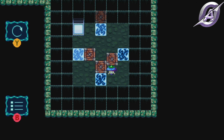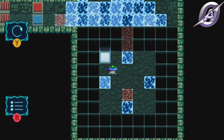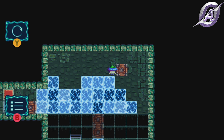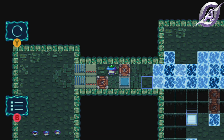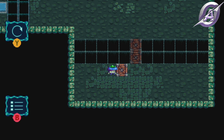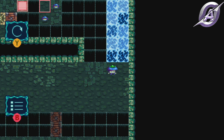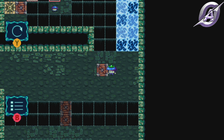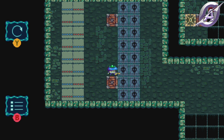Push the two boxes straight up to make a bridge. One in the portal and one to cross the bridge. Make a bridge and push the box on the blue button. Go on the ice path, grab the box and push it on the red button. Get the key, return to the ice path and use it to finish the level.